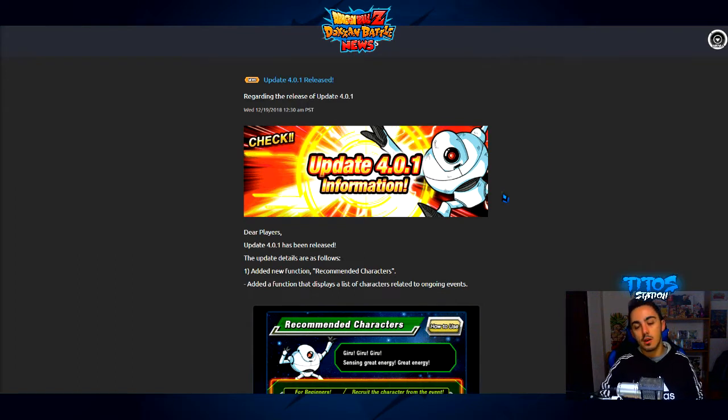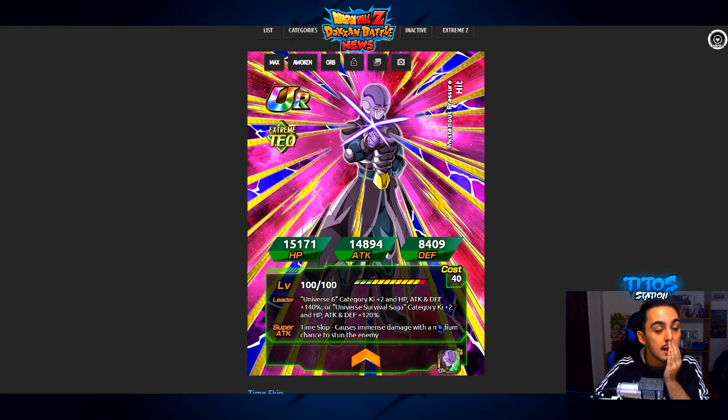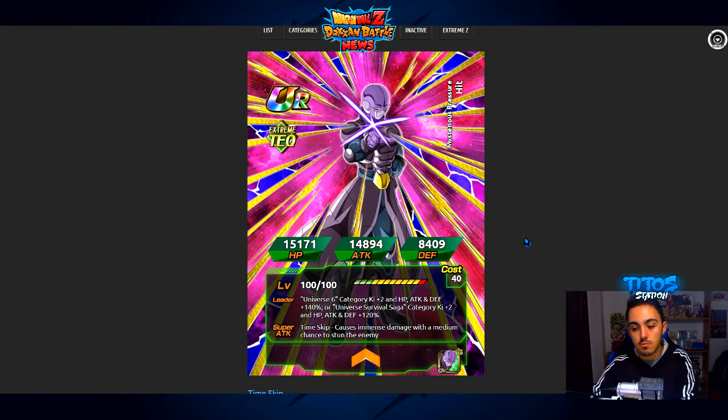There will be more updates in the future because JP already got a few more things, like double category filters, which is awesome because we're getting into a new meta talking about double categories. Now let's talk about what we all want to talk about — my man Hit from the Dokkan Fest that we all voted for. We're finally going to get him, and this is the very first dual category lead character in the game. This card art looks so good, it looks amazing. This is basically a Jiren with a plus — it's kind of crazy.